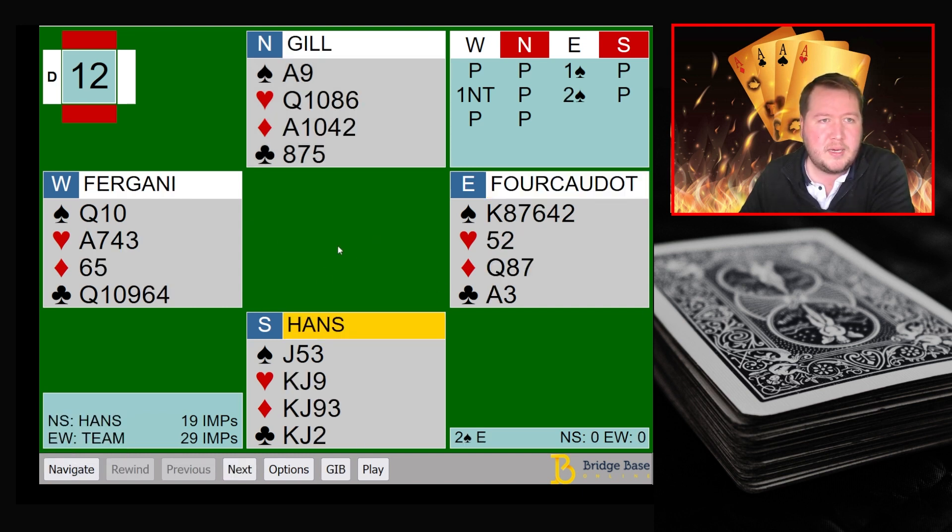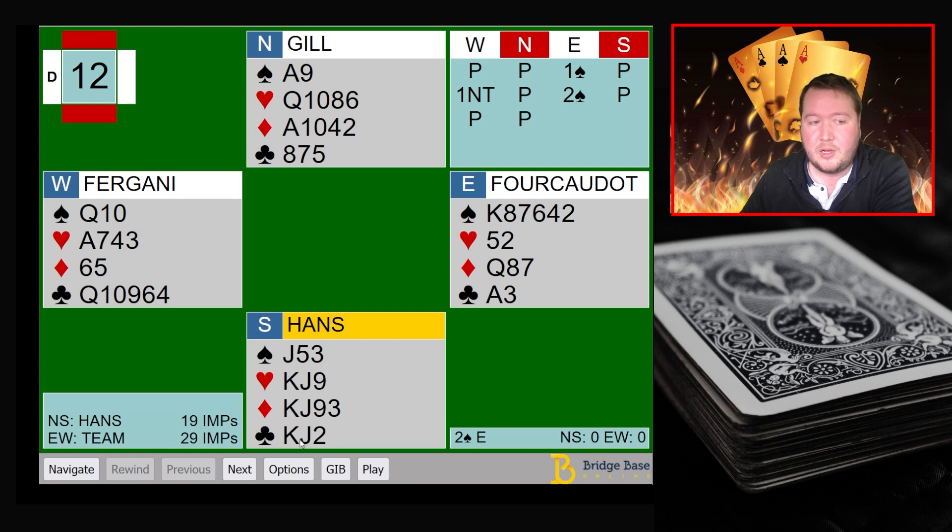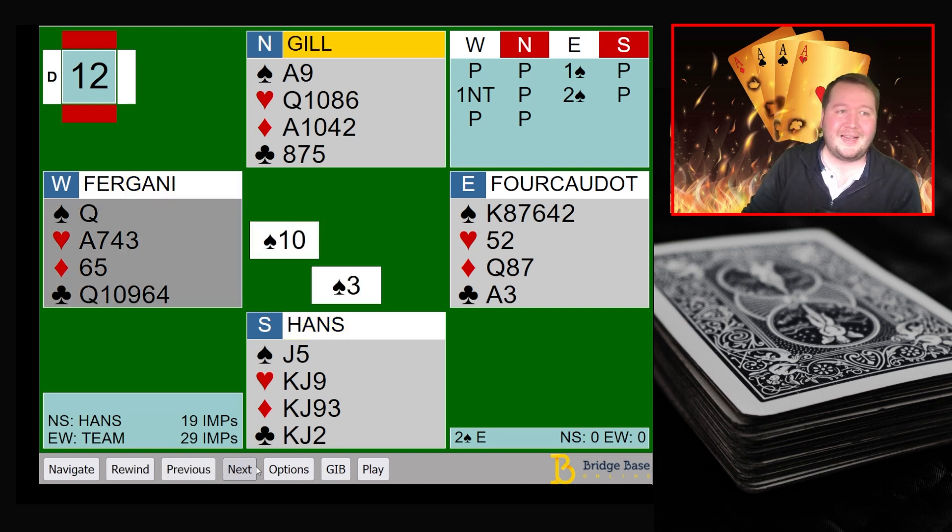At the other table it went similarly — a one spade opening, not two spades, one no trump, and North didn't make the takeout double, which I really liked, so I'm wondering why they opted not to. Then it went two spades and they just defended. You could consider a takeout double the second time, but there's no guarantee of an east-west fit and you're vulnerable against not — you don't necessarily want to commit to the three level, but I'm slightly surprised there was no action. Two spades can be beaten on the hand.